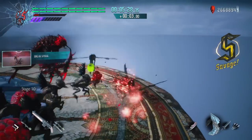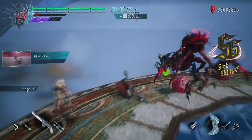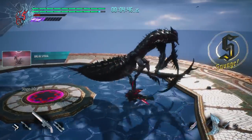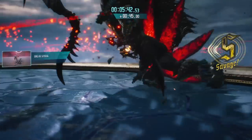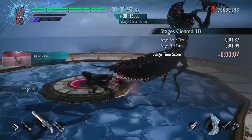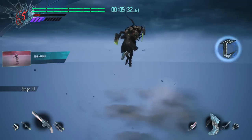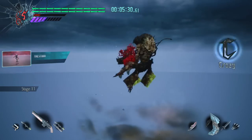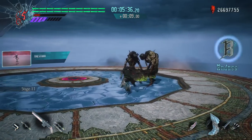Killing the Empusa Queen, for example, usually gives around 10-15 seconds with low style rank, but defeating it with an S rank gave me a whole 45 seconds. If I had a double or triple S rank, it would have given me upwards of a minute or more on the timer. That was the final key to the run — I had to focus on style. But using the same move over and over again gives extremely diminishing returns to style rank.